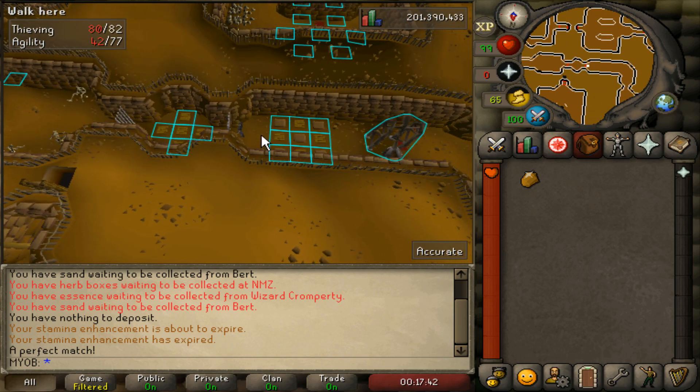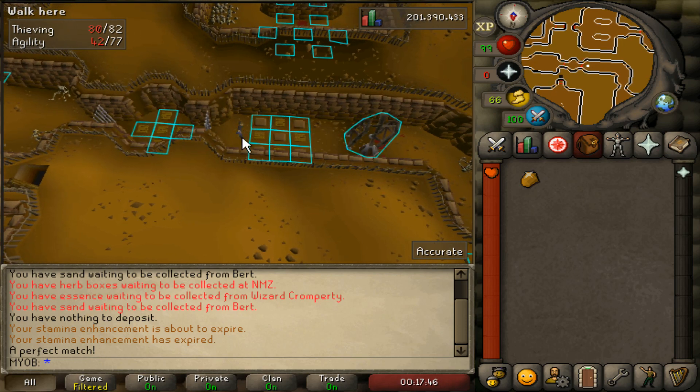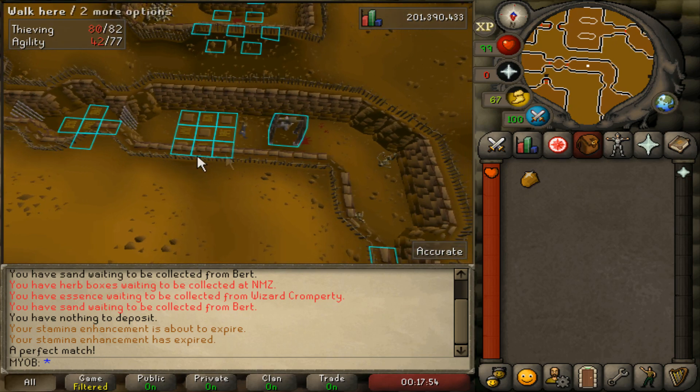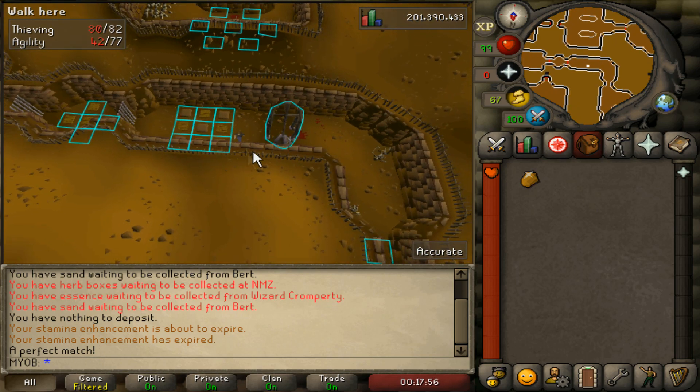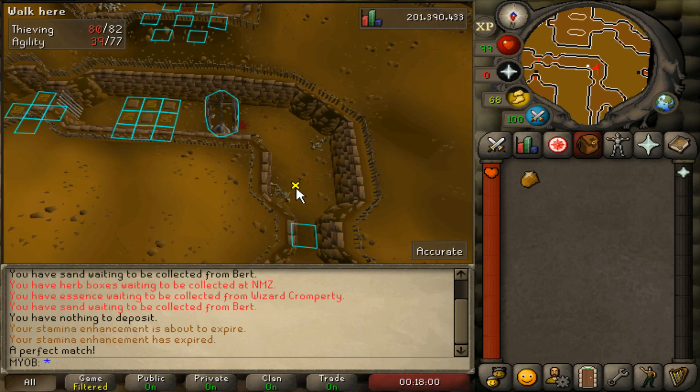Make sure to stand one step away from these three traps right here. Make sure to pause as well — stop in your tracks before going through. Have your run energy on and then sprint across to bypass those three traps. Then just click somewhere farther away here and that will bypass the pendulum, and you can run right past that trap.